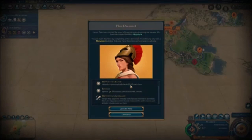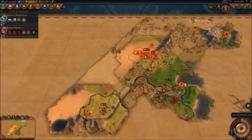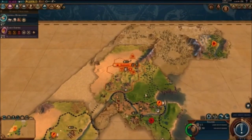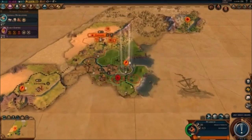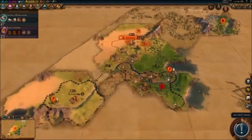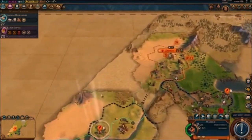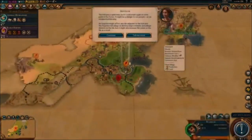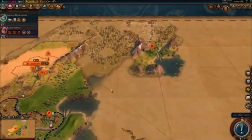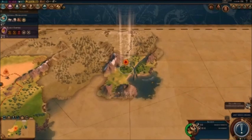Hippolyta automatically heals 20 HP each turn, ignores movement penalties, and can restore the moves and attacks of an adjacent friendly unit that has already moved or attacked this turn. That's incredibly powerful. We need her. She'll be ready in two turns. I send a trade route to Jiang and keep the Scout exploring.